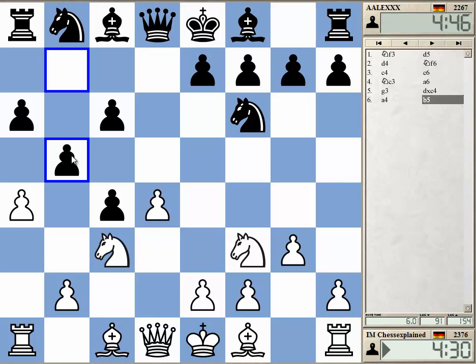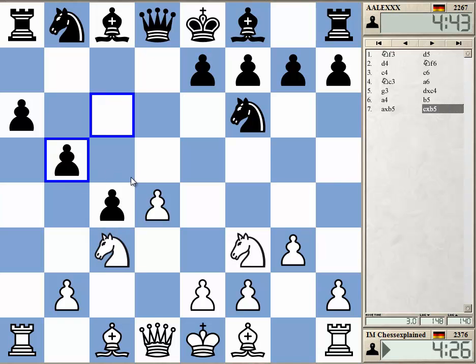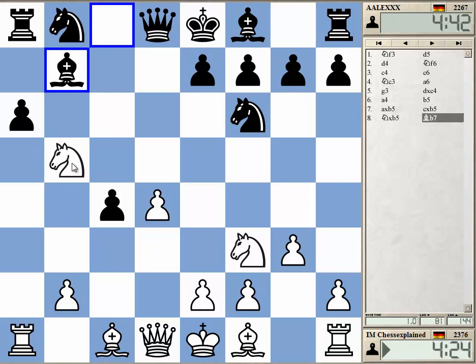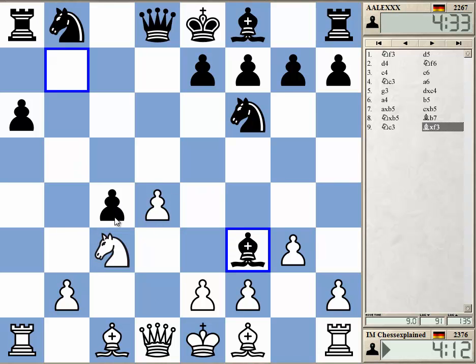I mean, I can just take - is there some trick? I don't think he can sack the exchange in this position. Quite often you can - well, sometimes you can do that. Now of course the light square piece is hanging, so I need to retreat. But this whole procedure only led to a weak pawn on C4.